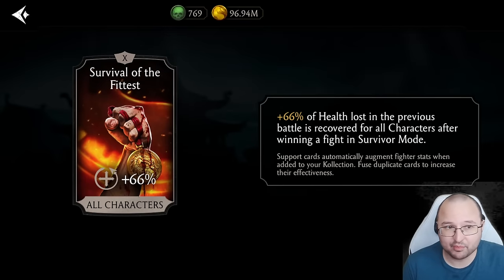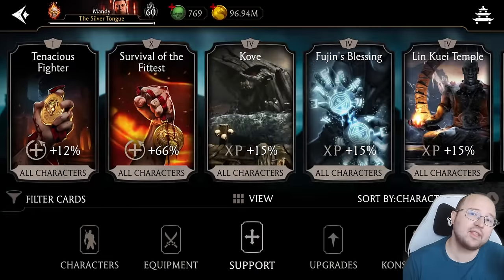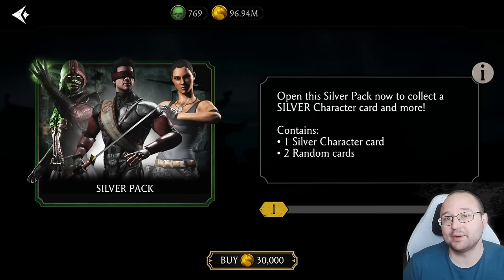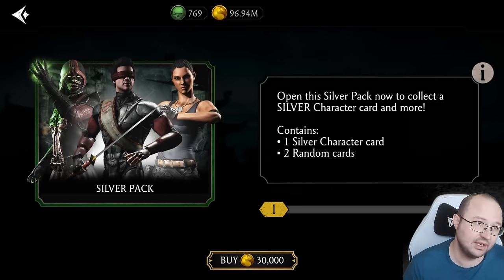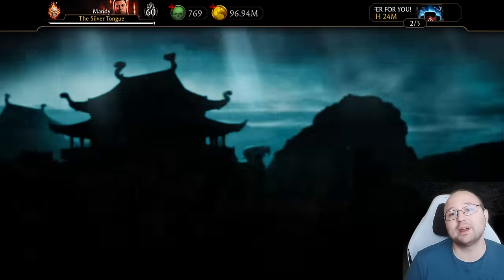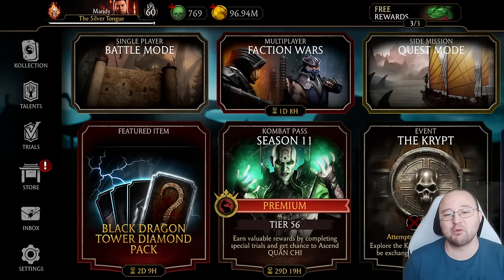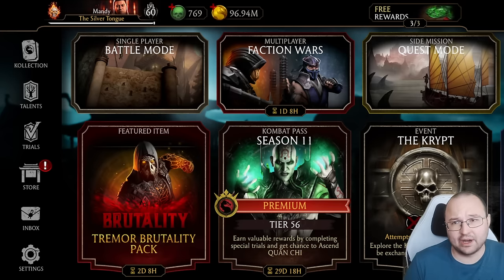There are two support cards that are super important: Survival of the Fittest, which gives you health back after each fight, and Tenacious Fighter. If you don't have a good enough fusion on them, I strongly recommend maxing them out. If you have a lot of coins, you can open silver packs — there's a 20% chance to get a support card, and one of those can be Tenacious Fighter or Survival of the Fittest. Survival of the Fittest currently works in both the crypt and survival mode.